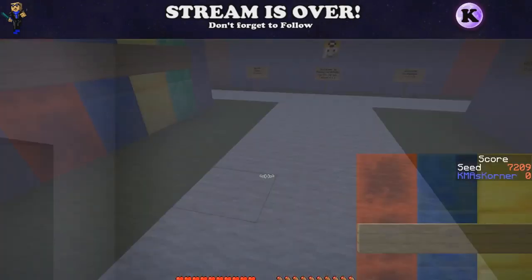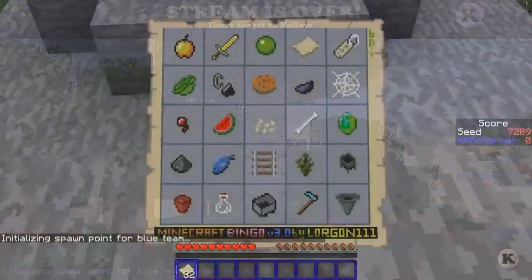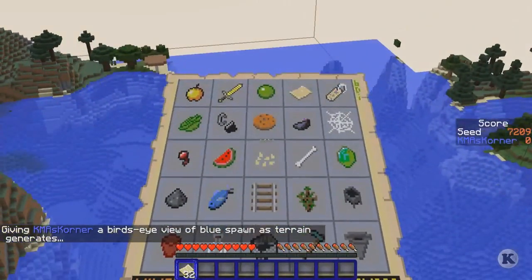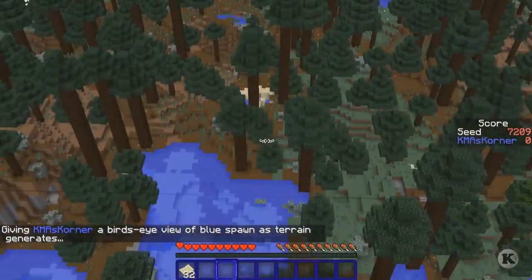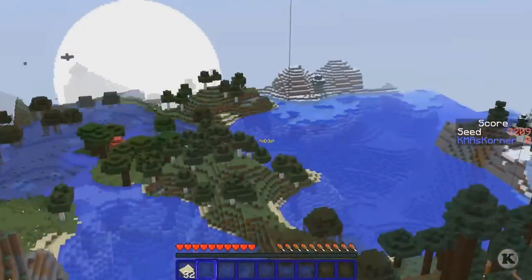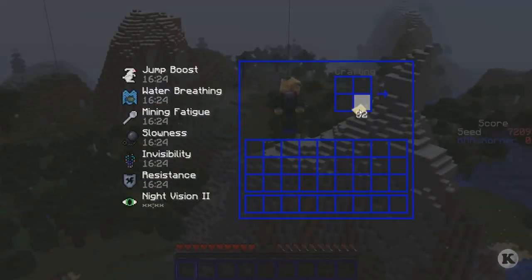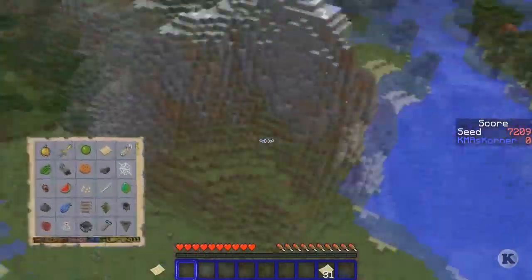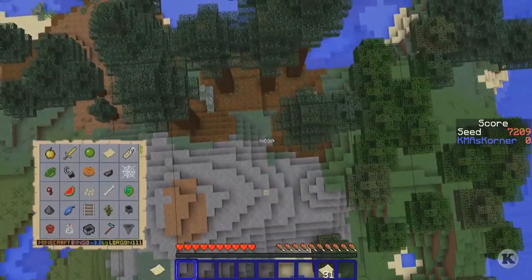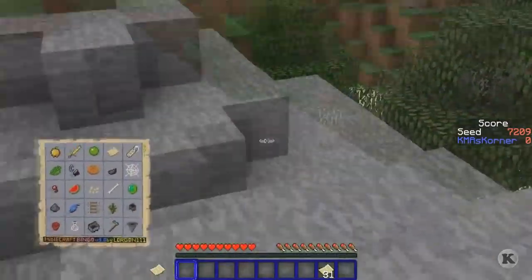So let's start the game and get the ball rolling and do our best to beat the other people. We need a case. We've got plenty of spruce leaves here. We don't really need the soups for this. We need a fishing pole. But first we're going to go get the spruce leaves, some wood, and then do what we can from there.